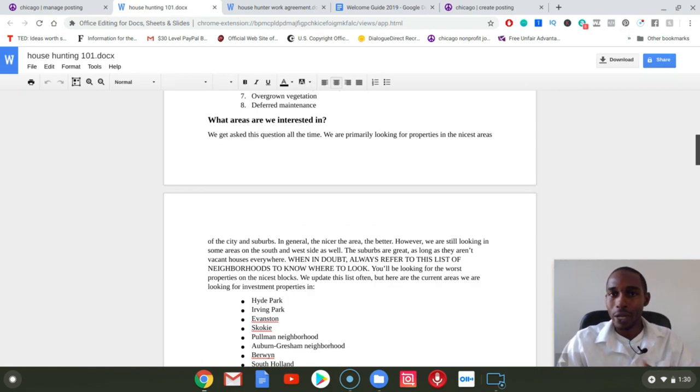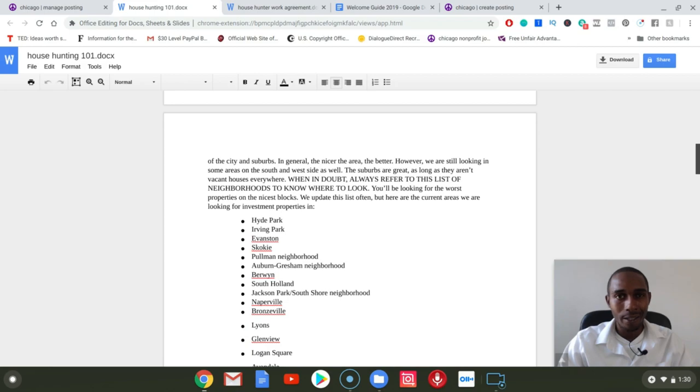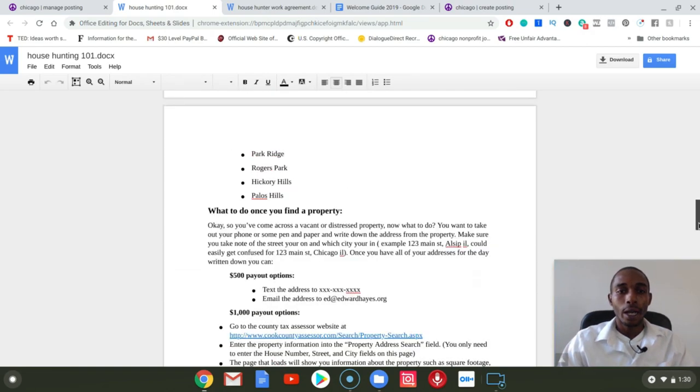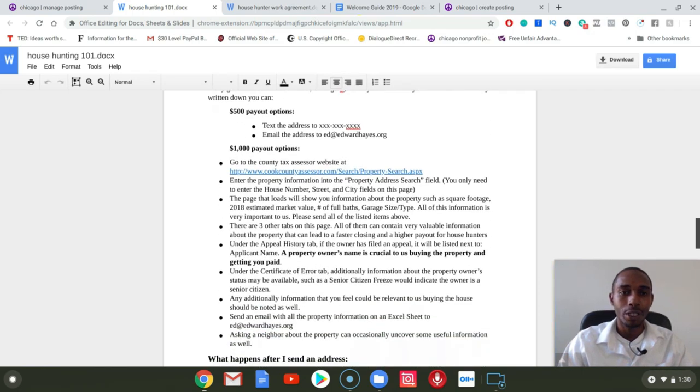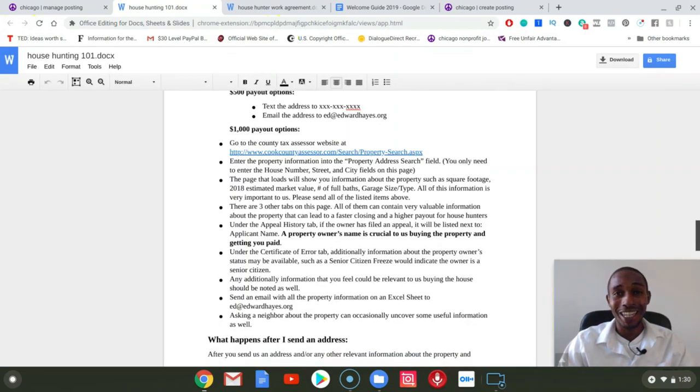Your buyers have already told you which areas they're interested in, then you want to put out this Craigslist post and let your house hunters know which areas you're most interested in. You don't want them just hunting anywhere — you want them hunting where they have the highest opportunity of getting paid. They've got a $500 payout option and a $1,000 payout option. They can text or email me a property to earn a $500 finder's fee. For the $1,000 option, I give them the exact steps to go into the tax assessor's website and get the information needed to close on the property. A property owner's name is crucial to us buying a property and getting them paid.